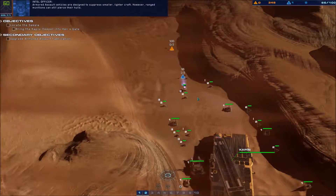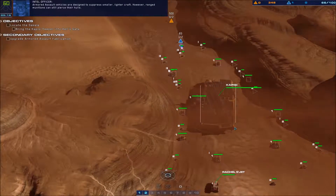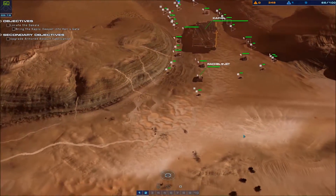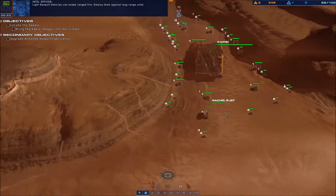Armored assault vehicles are designed to suppress smaller, lighter craft. However, ranged munitions can still pierce their hulls. Light assault vehicles can evade ranged fire — employ them against long-range units.